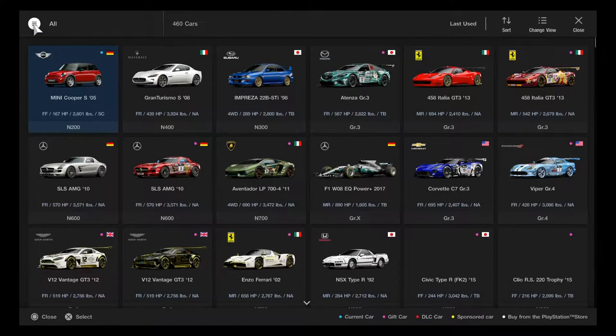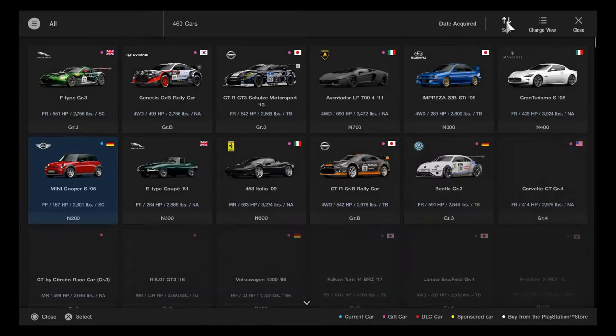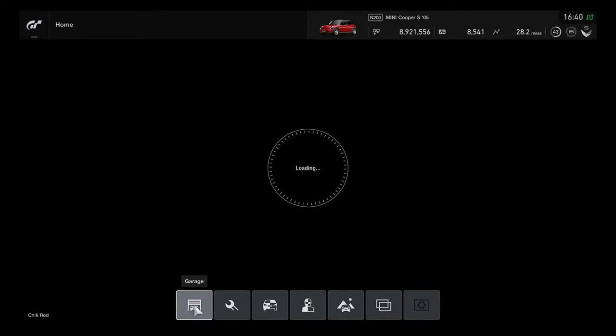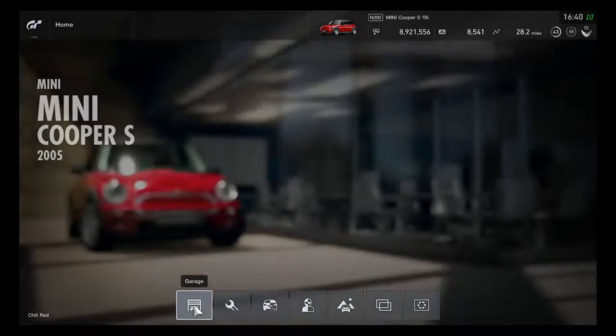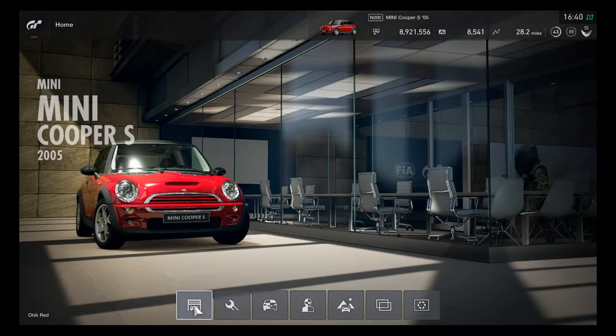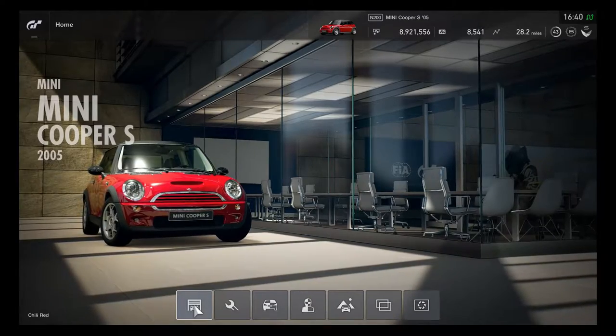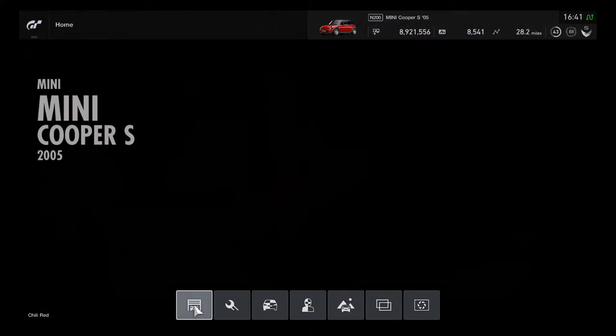That will be quite a chilly red success. Before the next trying-out rides for the November update, looks like I'm going to go for the Jaguar E-Type Coupe. Mini Cooper always gets a better understeer advantage for the race.